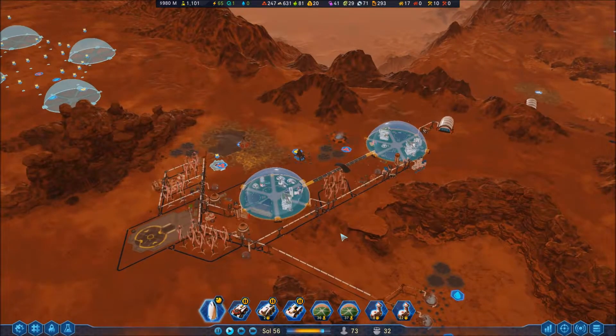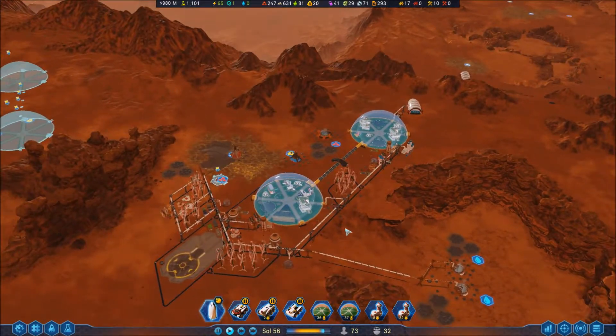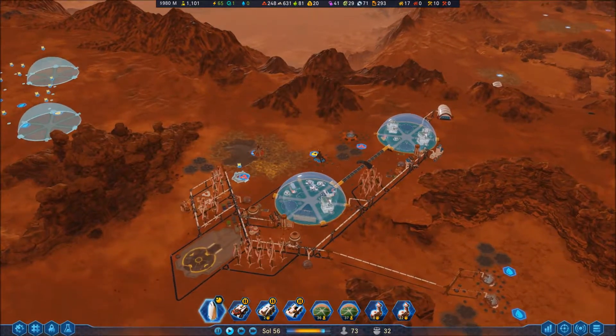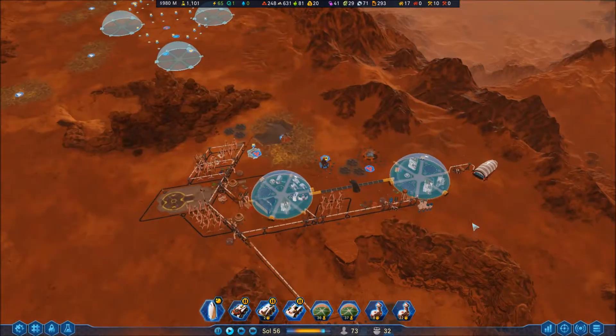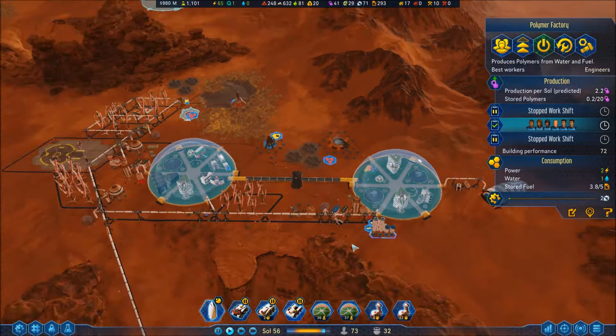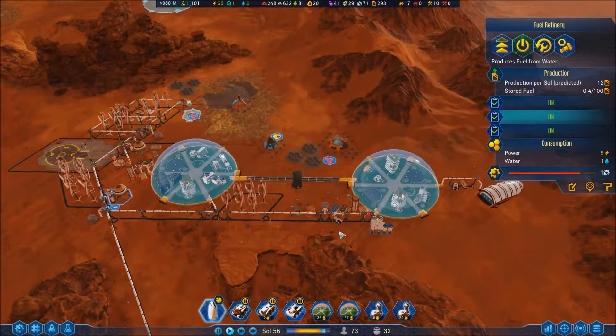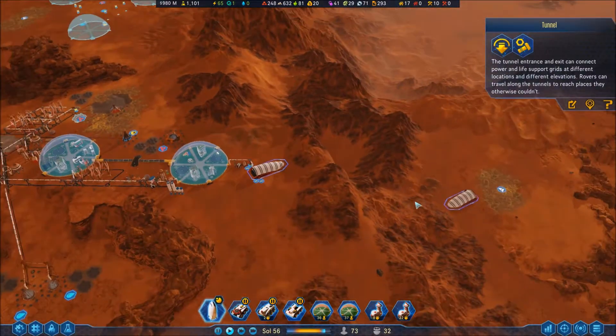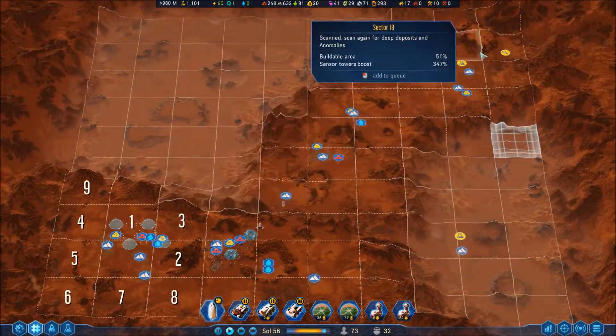Welcome back to another part of Surviving Mars: 3rd Frontier. Last episode we got the dome wall properly set up, got the polymer factory, got another fuel refinery just to keep up with everything. We've built a tunnel so we can start finally exploring what's a bit down here.